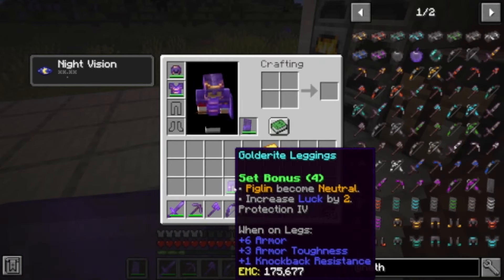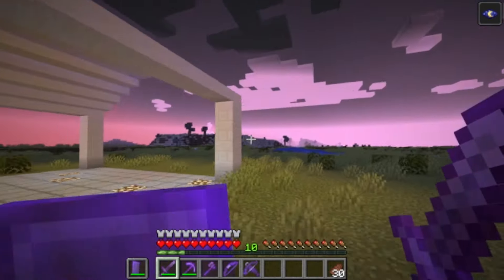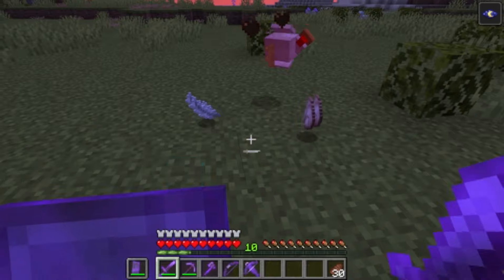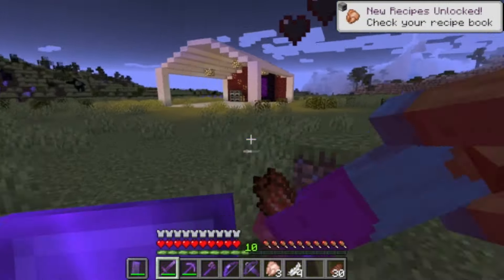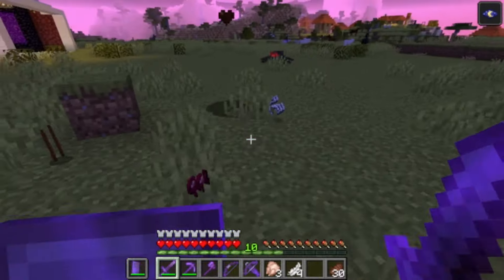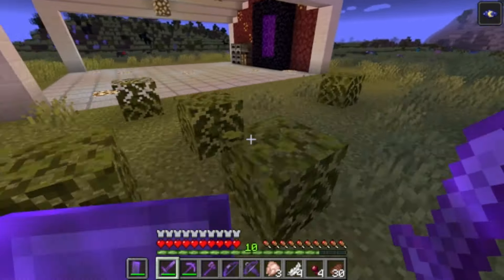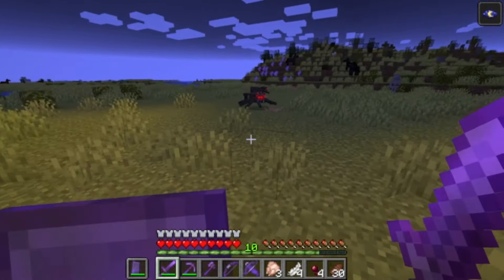I won't do this for every type of armor because I want to beat the ender dragon with all of the armor. We need feathers for feather-right armor, and luckily we have chickens right here — thank you for your feathers. I need spider eyes too, so I'll welcome this fight. We got spider eyes!